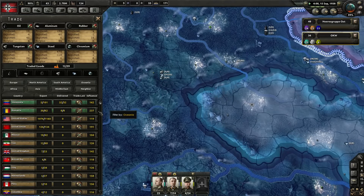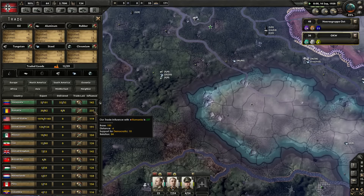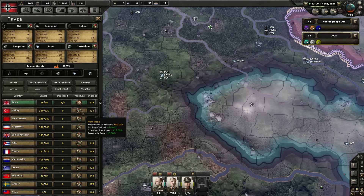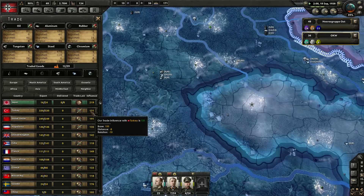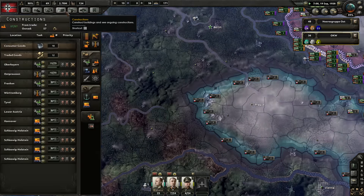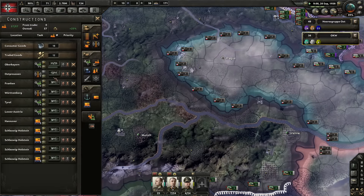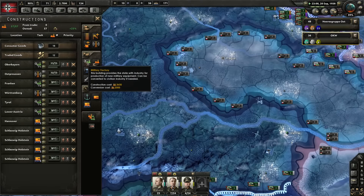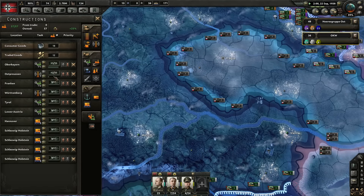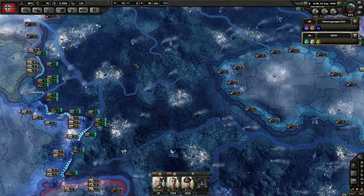We're going to actually have nine surplus oil, which means we could stop trading oil from Romania altogether. Now we suddenly have a huge amount of influence because our relations are really good. Chromium — we're getting quite a bit from Japan. Turkey, you're producing a lot. We have finished our synthetic factory. Building a radar station takes just over a month — 3,600 to build versus a military factory. The reason it's slower is the fact that we only have 12 factories assigned to it right now, because we're using a lot in trade.